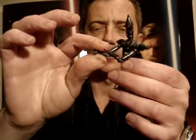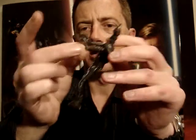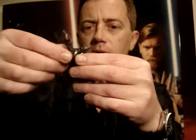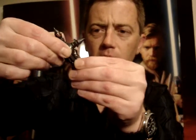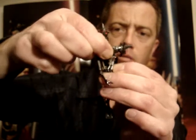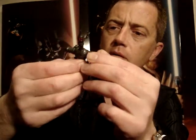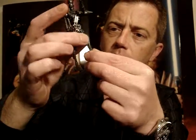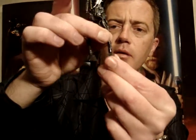He has ball-hinged elbows, no articulation at the wrist — just a swivel there. Swivel waist and also a torso up-and-down movement. He's got swivel hips, ball-hinged knees, and what looks like just a hinged ankle.